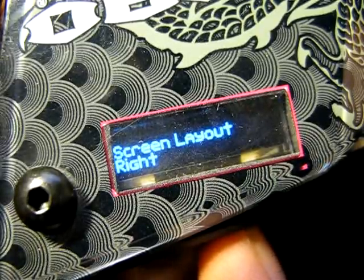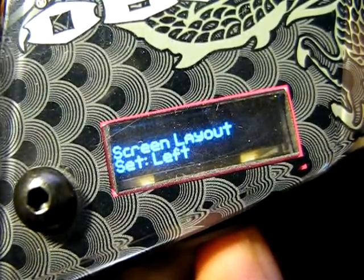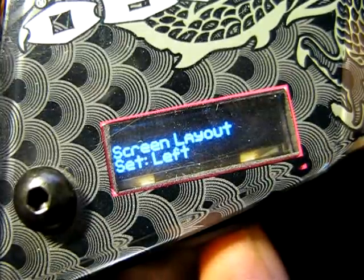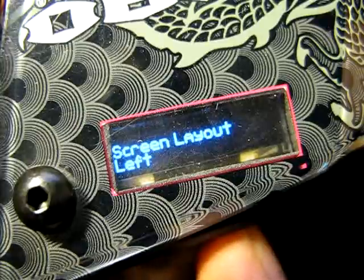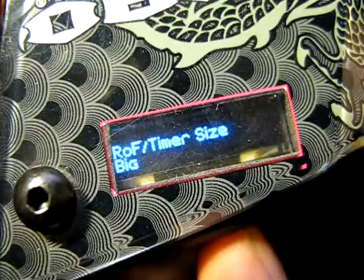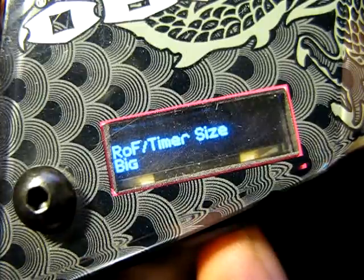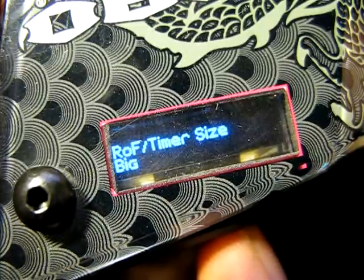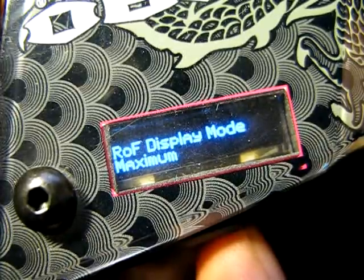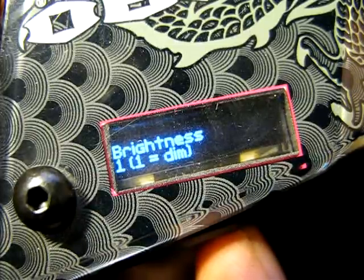Screen layout — you can set it at the current orientation, vertical like the Ego, or to the left. Rate of fire and timer size controls how big the rate of fire or timer shows on the display. Let's leave it at big. Rate of fire display mode on gun — let's set it on maximum, brightness one, that's more than enough.